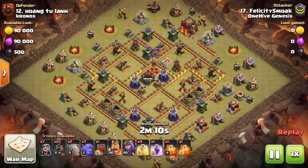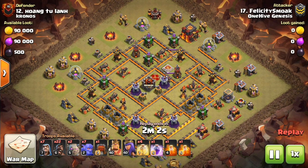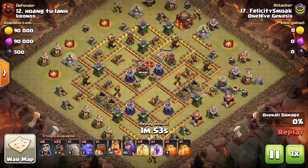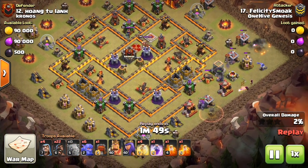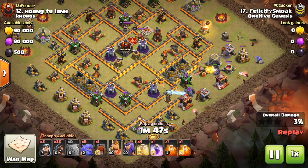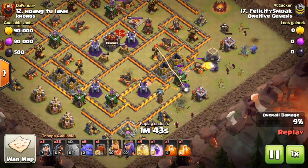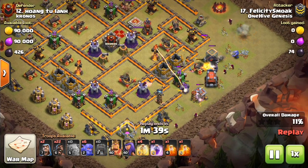Here's our first replay. This one is an attack — two Golems, the Wall Wrecker, seven Bowlers, typical Hog attack. It takes advantage of not having to use that jump anymore. It's going to try to come from a bit of a weird angle, because as we talked about, it's very difficult to come from that single Inferno side — you won't get far enough to get the heroes. And if you come directly at the heroes, the Siege Machine won't go anywhere, so they're trying to come at a little bit of a weird angle.